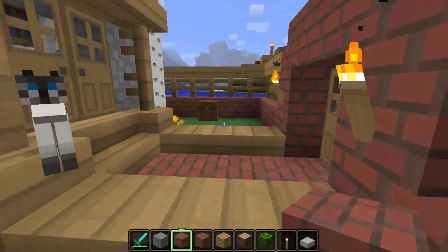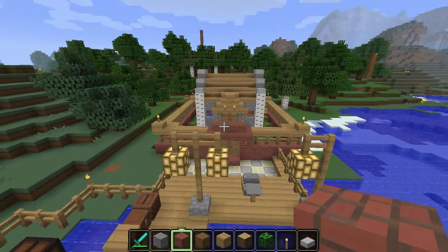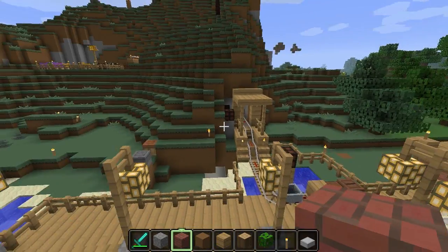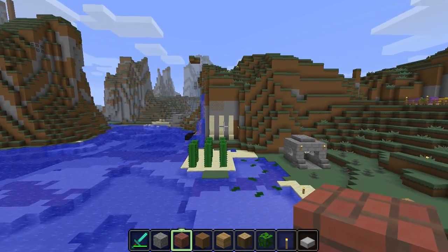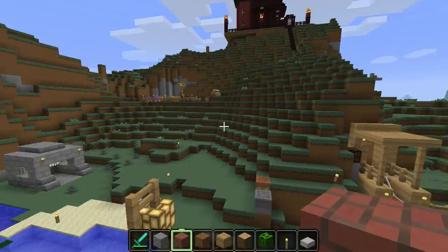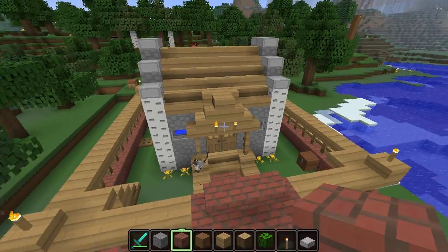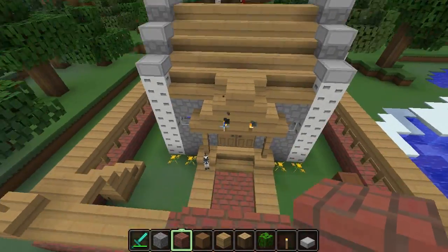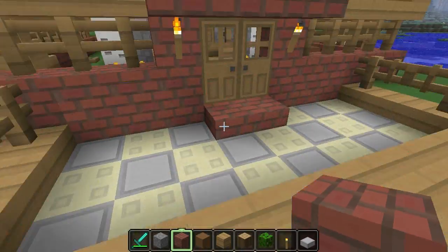So here's how this test drive works. I just float around in my tutorial world — this is my Survive and Thrive 2 world, which is somewhat built up. I've also made some little model demonstrations here to show various things. You guys can just watch for a few minutes, and if it looks like something you like, go ahead and download it. If not, wait for the next texture pack test drive. All right, here we go.